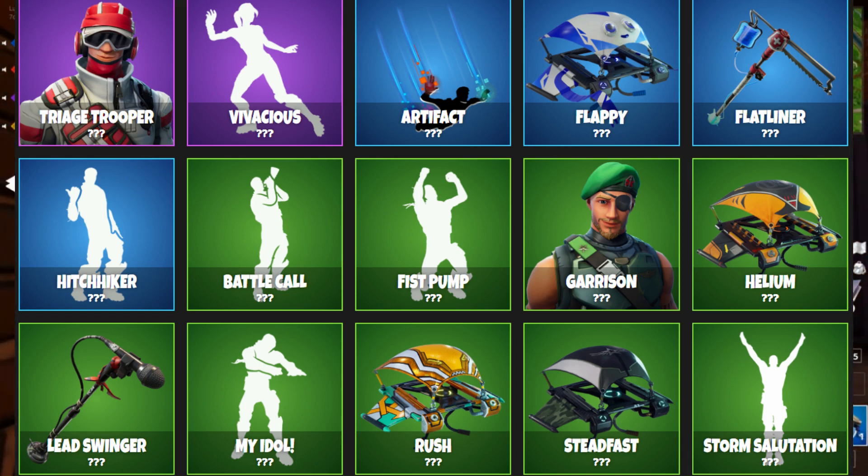Next we have the Hitchhiker — not sure what it fully looks like but that's how it appears as you guys can see. Then we have the Battle Call emote, which is a fist pump. Next is the Garrison skin, which already has that cap look — I'm not sure if it goes with another item.